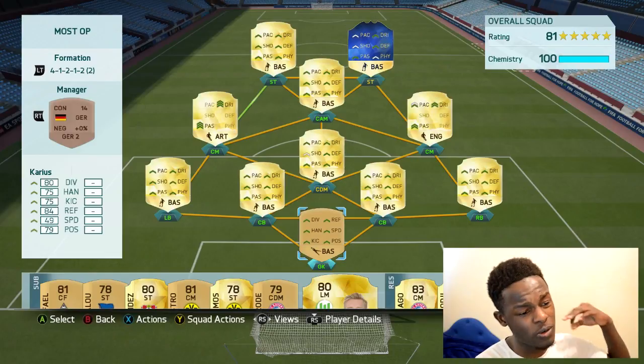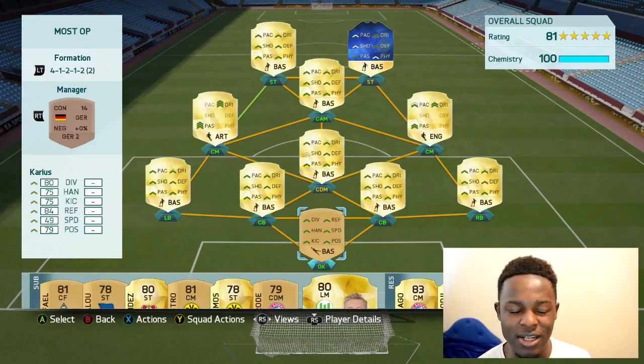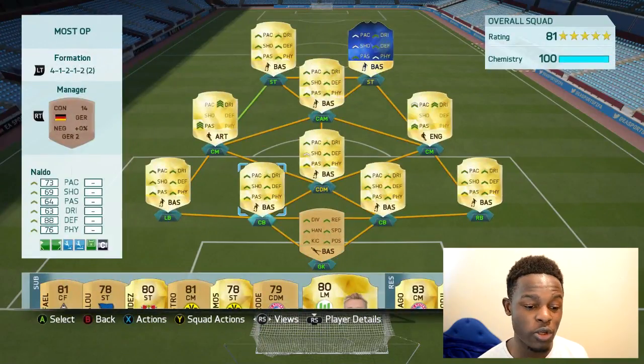This is the formation I've decided to go with — the 4-1-2-1-2-2 variant. You can see my Team of the Season player is at striker. He's not actually a striker; I'll explain why he's there in a second. And that's off for the goalkeeper, Karius, who is a beast.